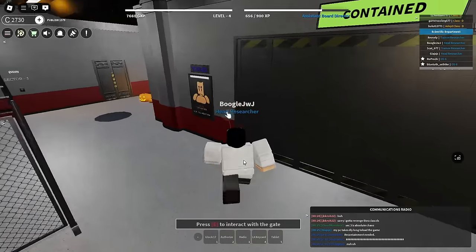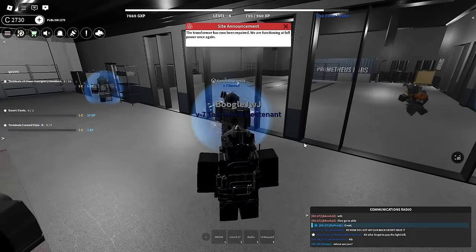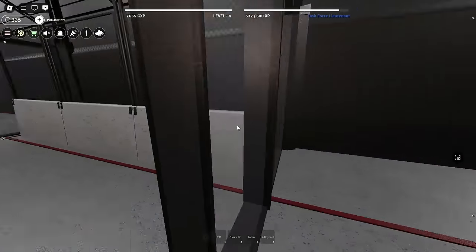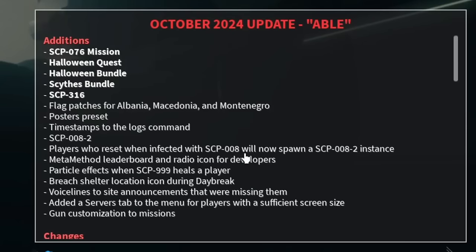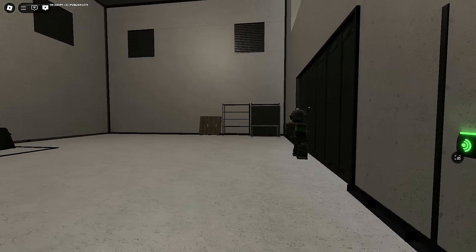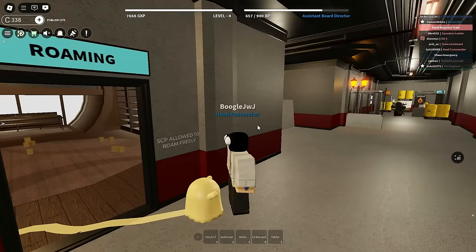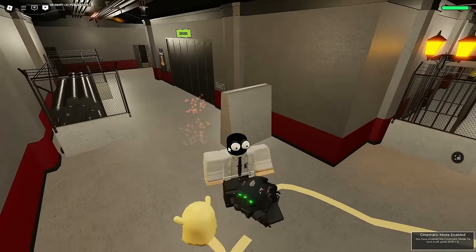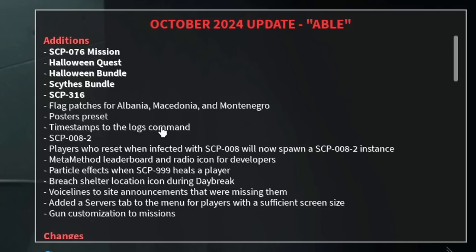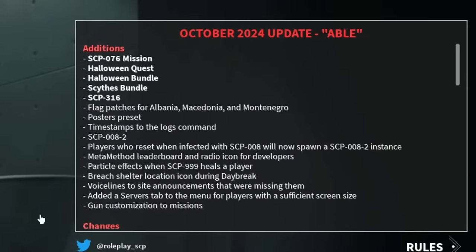Wait, didn't Mobile Task Forces get a new team or something? I might be wrong, but it's just these four teams for now. Let's move on to the miscellaneous stuff in the update that I found interesting. Starting off with the new change to SCP-008s - apparently there's now an SCP-008-2, which appears when you reset as an infected with the SCP-008 virus. I assume this is to prevent or punish people from instantly resetting after getting infected, which I actually like a lot. Another cool addition is SCP-999 - you now have healing indicators, which is very useful. There's also a change to the chat - you now see the timestamp. And there are many other minor changes and bug fixes, which is always great to see.